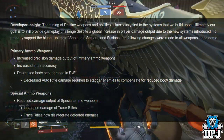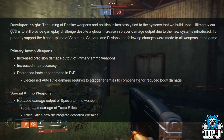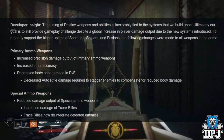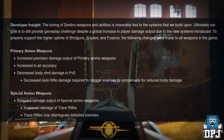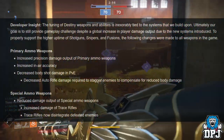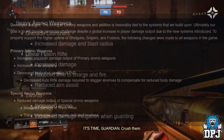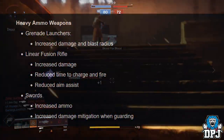Developer insight: the goal is to still provide gameplay challenges despite a global increase in player damage output due to the new systems. To properly support the higher uptime of shotguns, sniper rifles, and fusion rifles, the following changes were made to all weapons: Primary ammo weapons — increased precision damage output, increased in-air accuracy, decreased body shot damage in PvE. Decreased auto rifle damage required to stagger enemies to compensate for reduced body damage. Special ammo weapons — reduced overall damage output, increased damage of trace rifles, which now disintegrate defeated enemies.